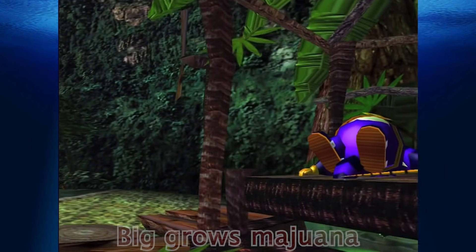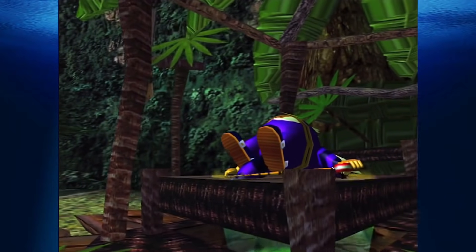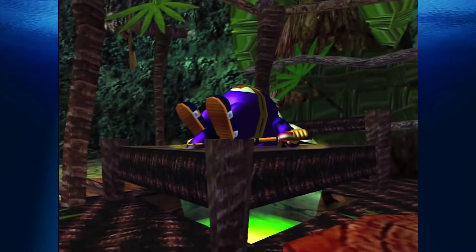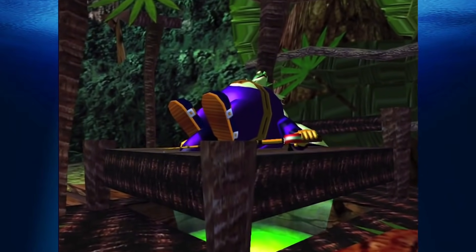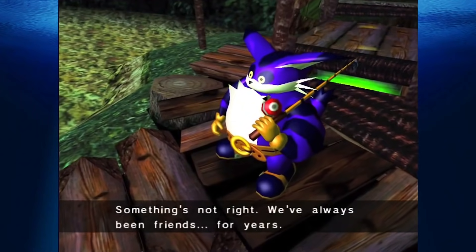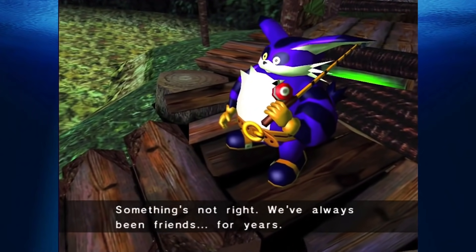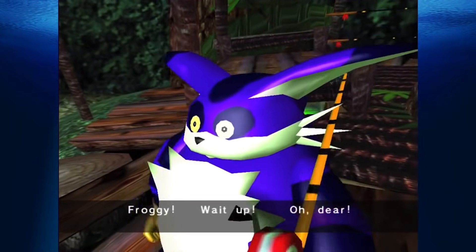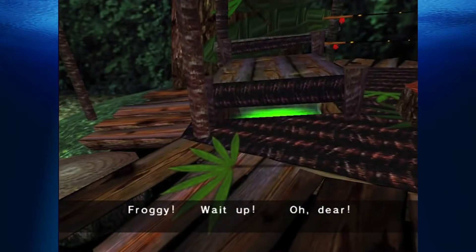Big Grows Marijuana: Fans like to make fun of Big's laid-back way of speaking, but there might be a reason for his relaxed speech patterns. Take a look at Big's opening cutscene, which shows where he lives, and you might see the leaves of a very familiar plant — marijuana leaves, perhaps. In all honesty, plenty of tropical plants have seven leaves, but the thought that Big is growing his own marijuana adds a lot to his character.